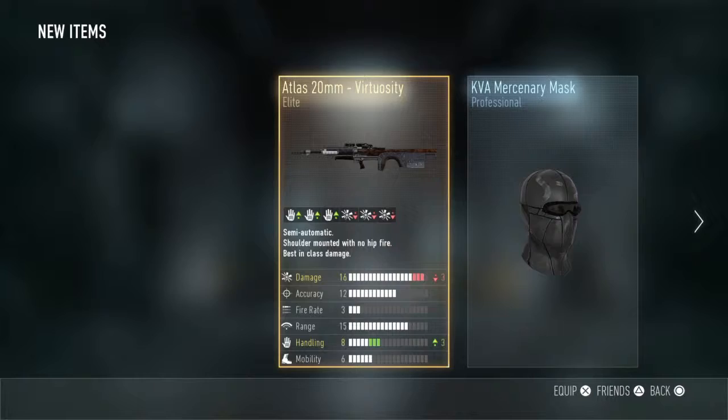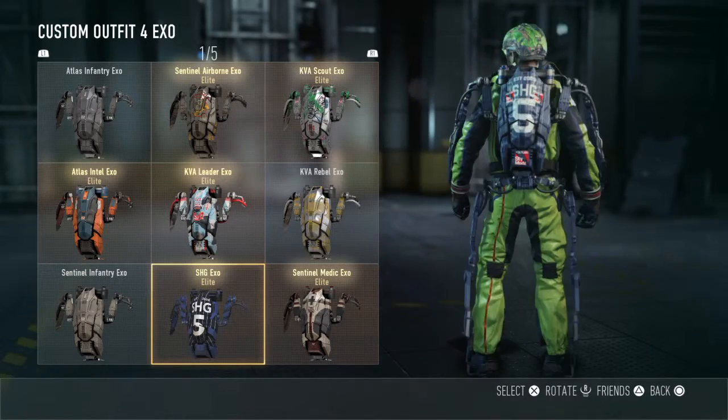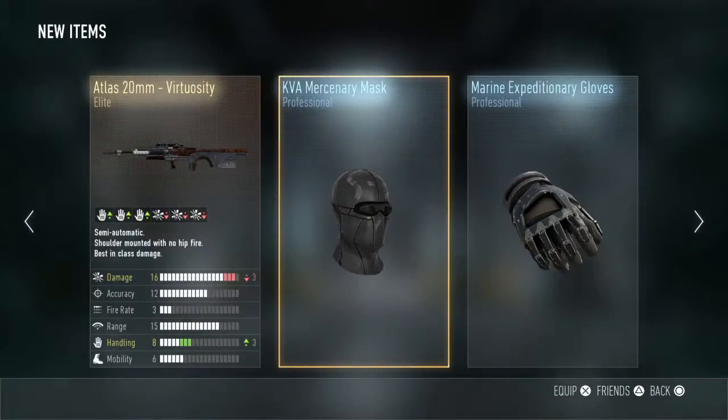All right, supply drop opening — this terrible annoying thing. What's this? Is this a new exo? I have no idea what this is. I think that's a new exo. I'm gonna put it on for the ban.